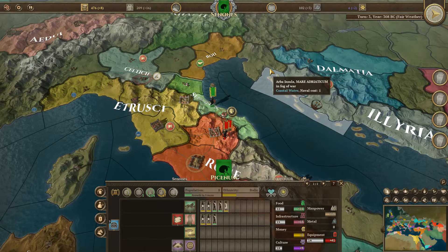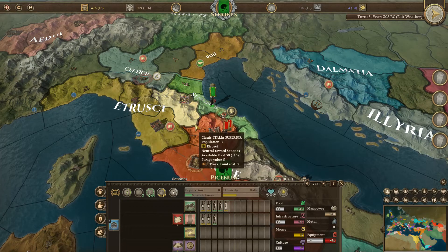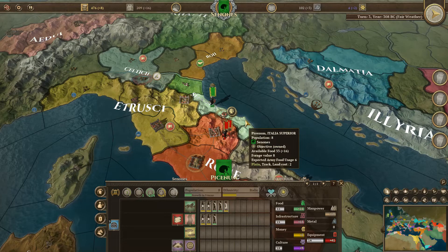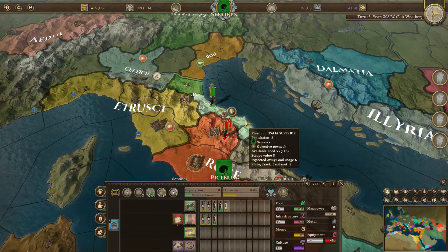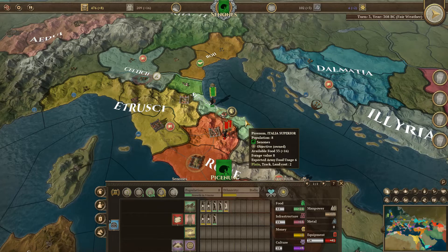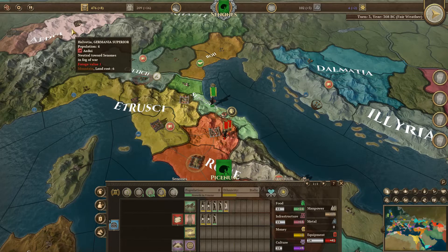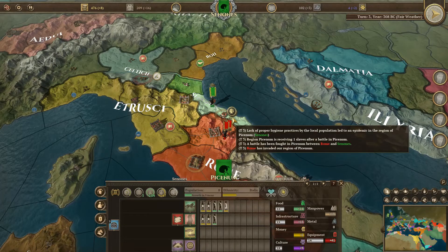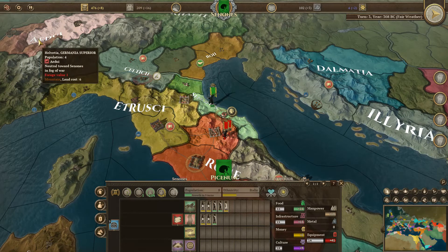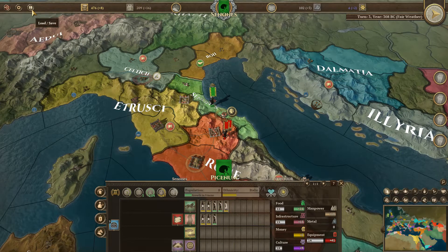I'm going to save this and then we're going to go back and redo this battle that I just fought, but using the Field of Glory Empires battle system, to see what the result would have been and make a comparison. I remember I annihilated two Roman legions but did not lose any units.